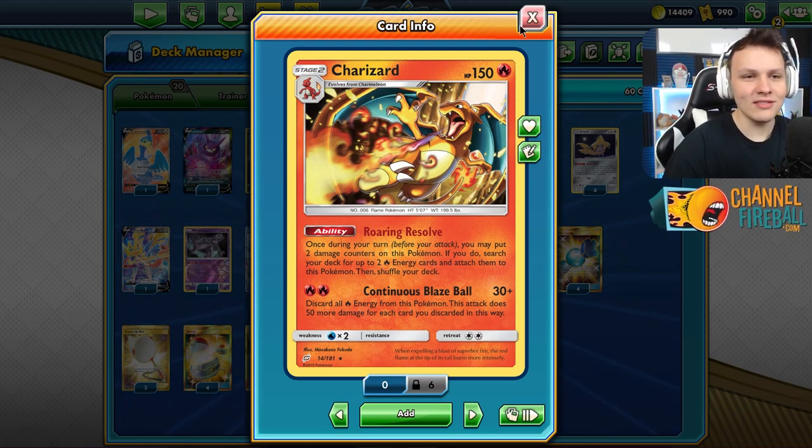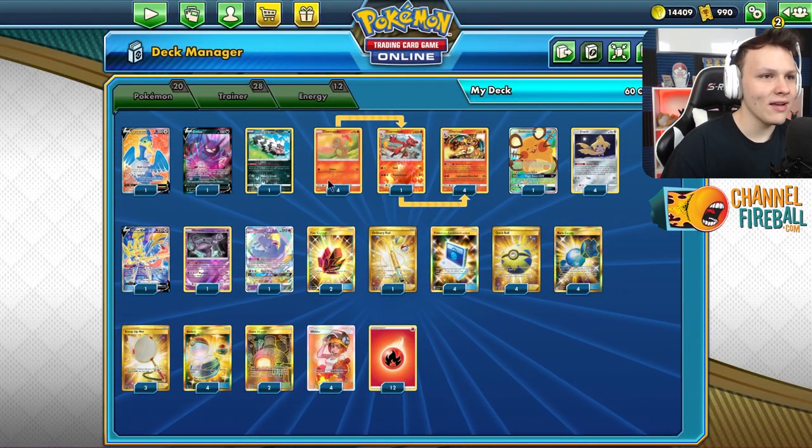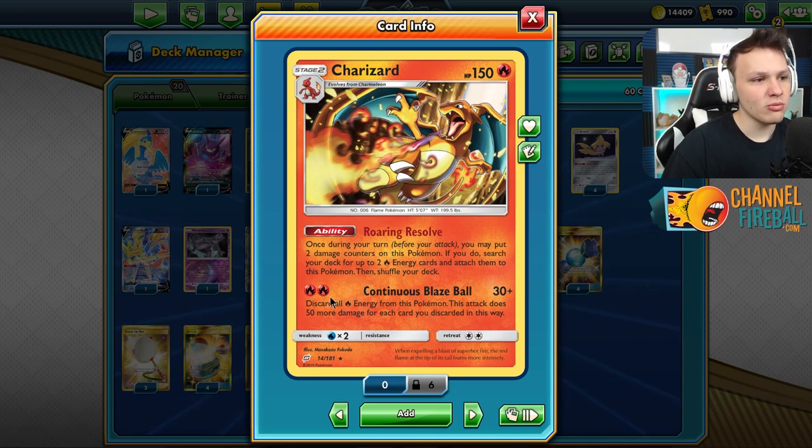Obviously nothing groundbreaking, but if you guys are looking for a Stage 2 deck to play with, check it out. So the way it works — I got the Charizard as the main attacker with the Continuous Blaze Ball. Fire, fire — just got all fire energy from this Pokemon. You do 50 for each energy.